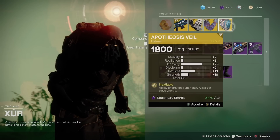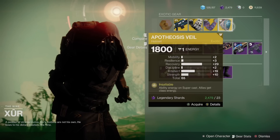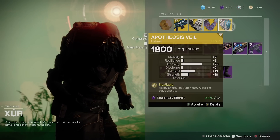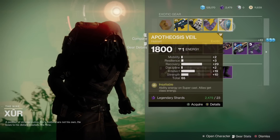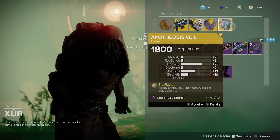We have the Apotheosis Veil, which is probably the least exciting exotic for sale this week. Not a bad roll on it of course, but I don't really find myself using it ever. If you do, let me know in the comment section down below — I'd love to hear from you.